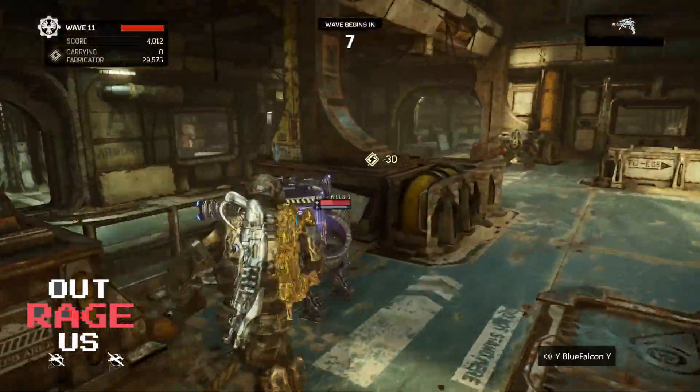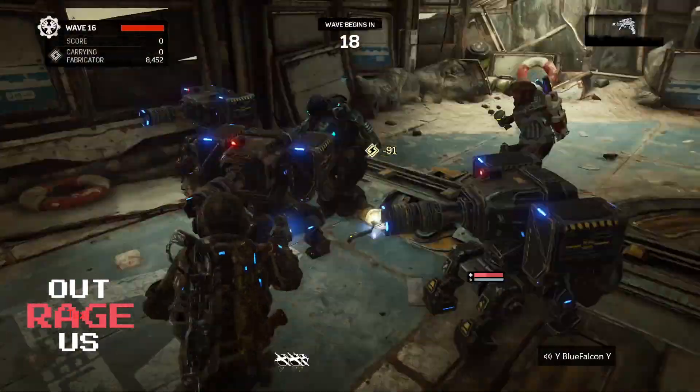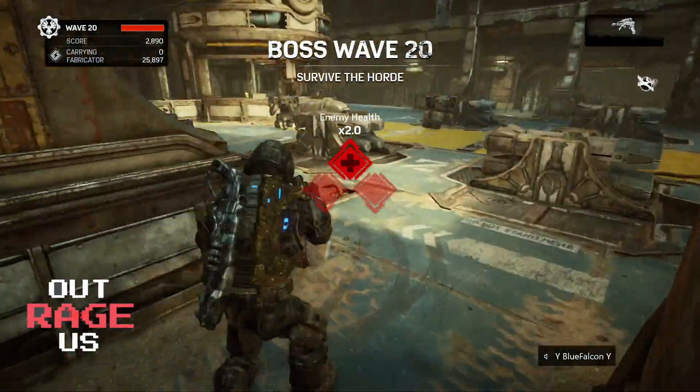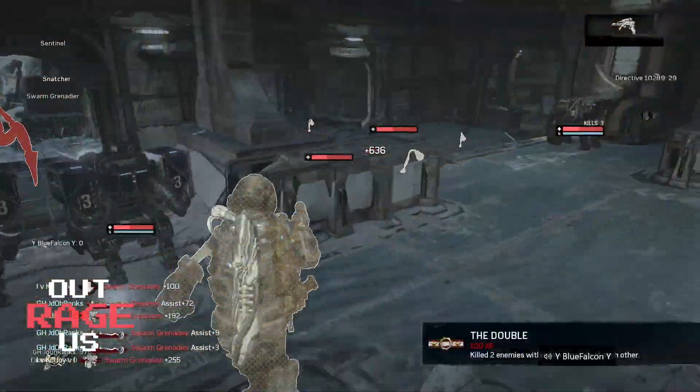Make sure you're repairing every round — the engineer has a very important job and is always moving around. Make sure your sniper has Call Shot, Magic Bullet, and Sniper Strike; all of that will come in handy for the tougher waves and to kill the boss very quickly.